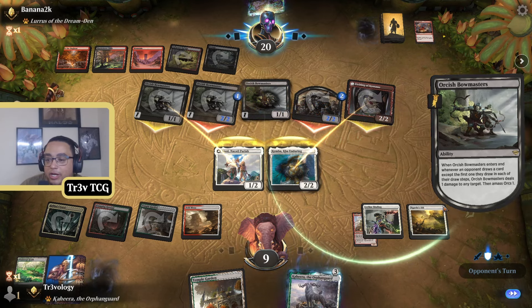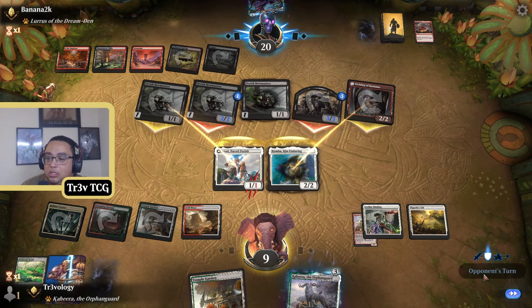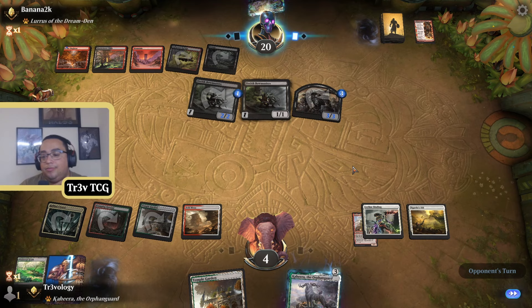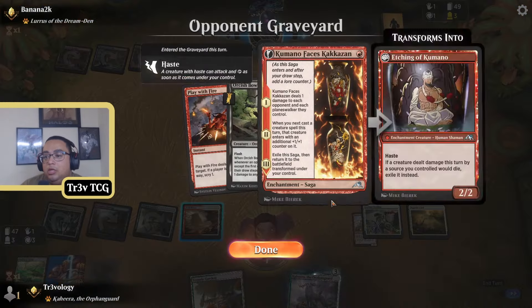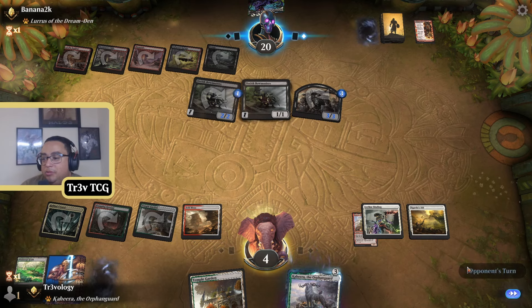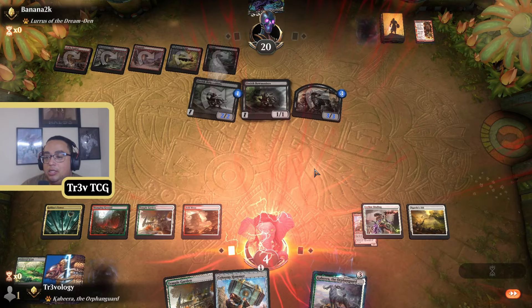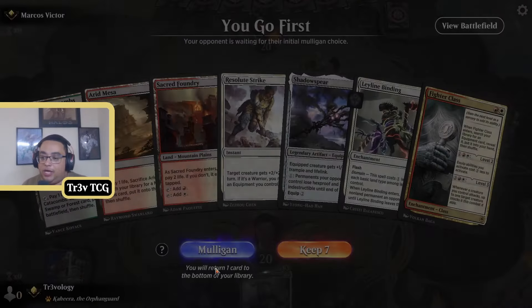We haven't really drawn a Hammer. Now I'm feeling bad. I don't really want to go to three life either, but we're in a situation. Being able to play Kemba again is pretty great. We've got a Hammer but it's starting too late, really. Cat Hammer off to a rough start.